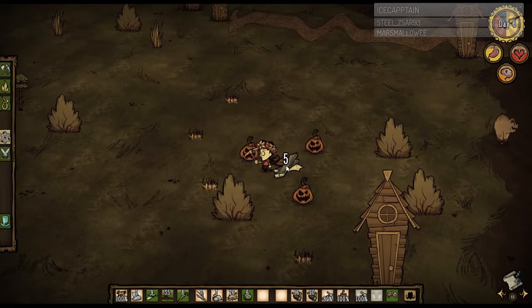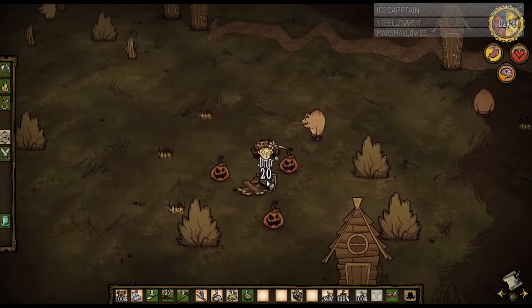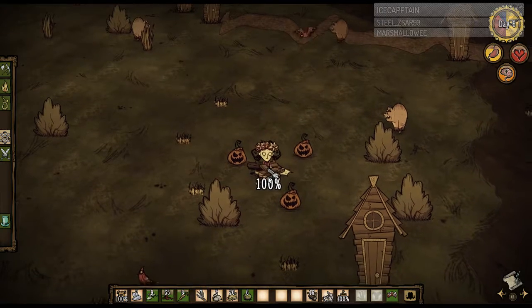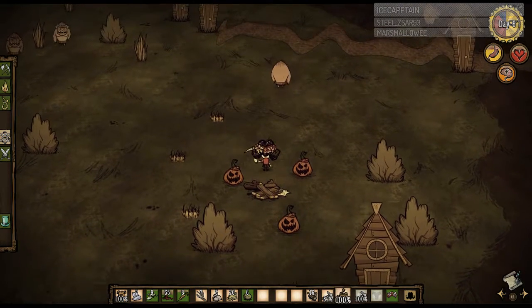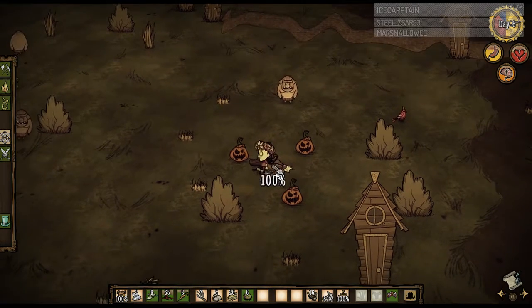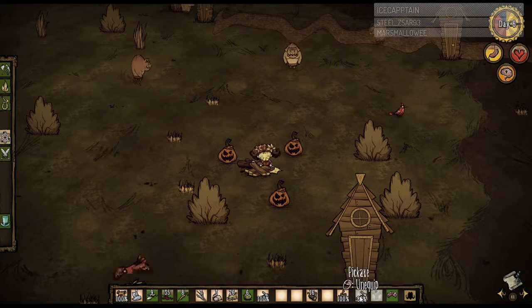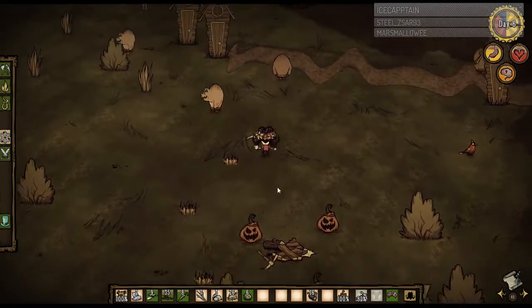Drop them. Drop. We have 20 logs, so we can drop those. I don't have the ability to make a chest yet. Not yet. I'm going to drop my 100% pick. That is not how you drop it. Nope. Trying to get the little drop thing to come up again. I don't want to equip it. Thank you. About time. That took forever. Holy moly.